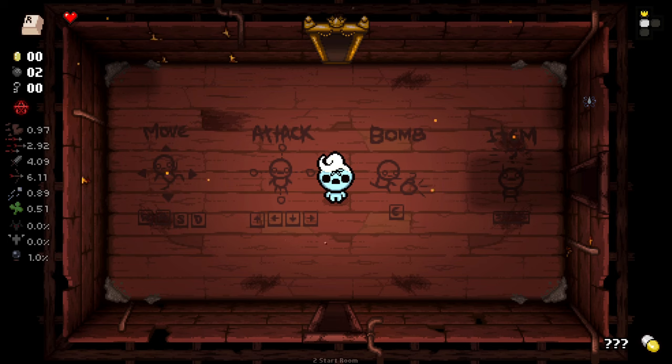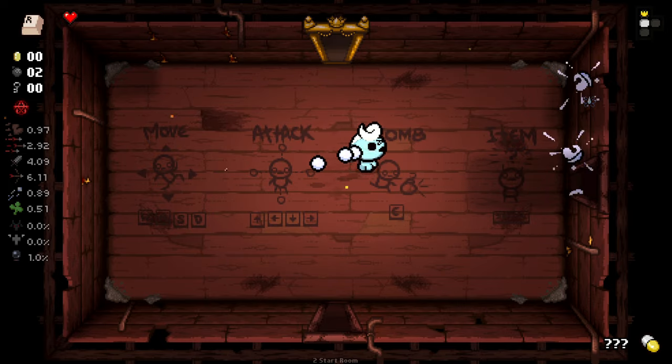Hello everybody and welcome back to another episode of Isaac. We are starting out today on a little Eden run, and as you can clearly see, I have started with the R key. I did a few restarts to see if we can get anything interesting and the R key popped up. Pretty beautiful opportunity with only one red heart — it's a little scary but I'm willing to give it a go. We also got Antigrav, which I quite like for the extra fire rate.